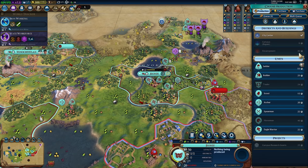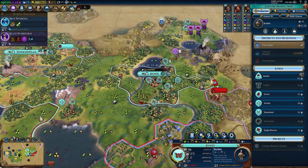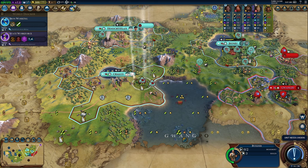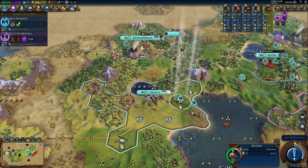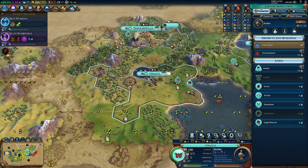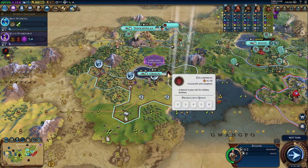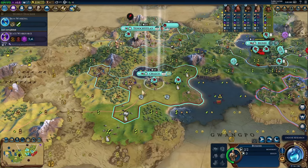Over here we can't repair the campus because we don't have Writing yet, so we'll just start a builder for now. This guy's ready — I totally forgot we had the second builder. Actually, maybe this guy can get over there sooner — probably not, there's no point rushing. So yeah, we're going to switch over to encampment, sacrifice this builder for a boost, then switch right back into the builder to finish it next turn.